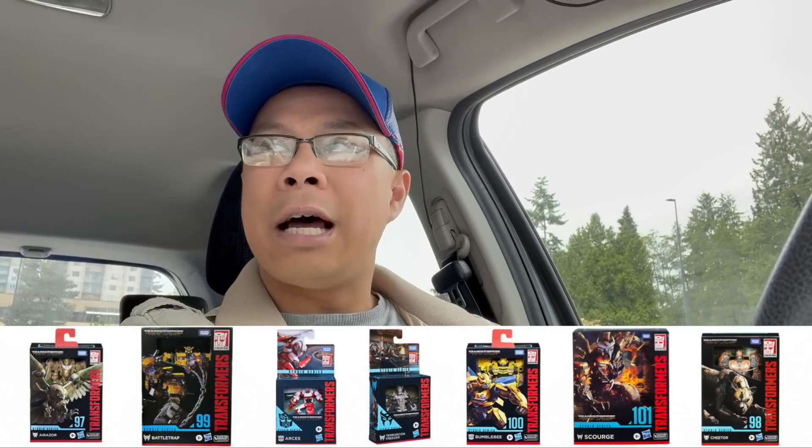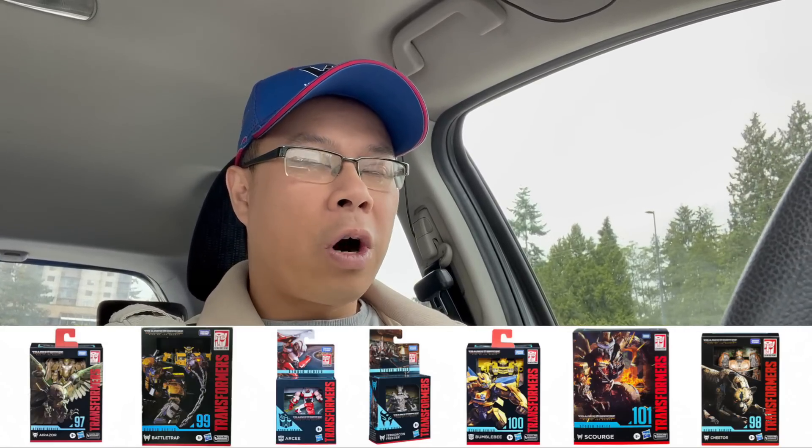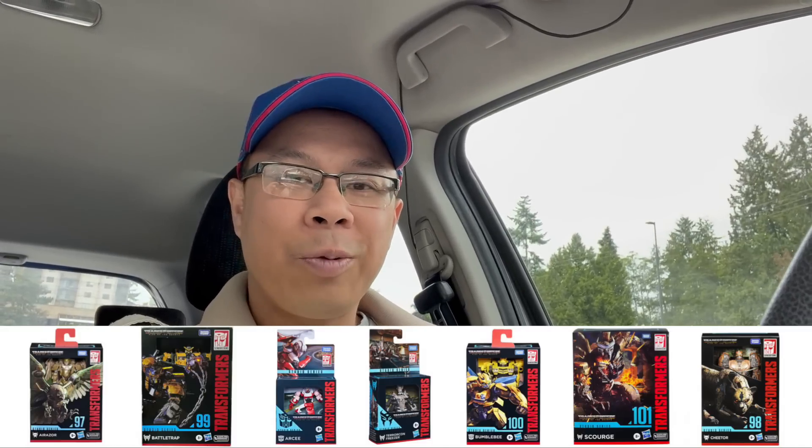I'm looking specifically for the Studio Series line. There's the RC and Freezer core class, Bumblebee and Air Razor for deluxes, Cheetor and Battle Trap for voyager class, and finally Scourge in the leader class. We're going to look for those, check them off the list, and show you what's available here in Vancouver — hitting up different Toys R Us stores and Walmarts across the Greater Vancouver Lower Mainland.